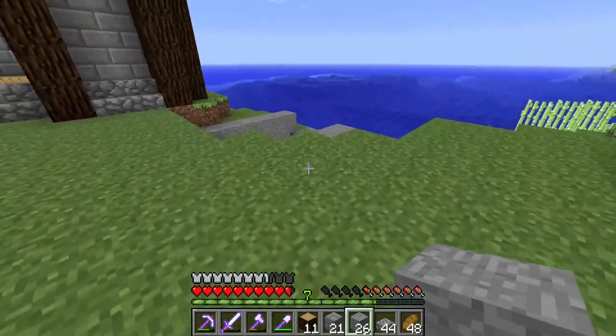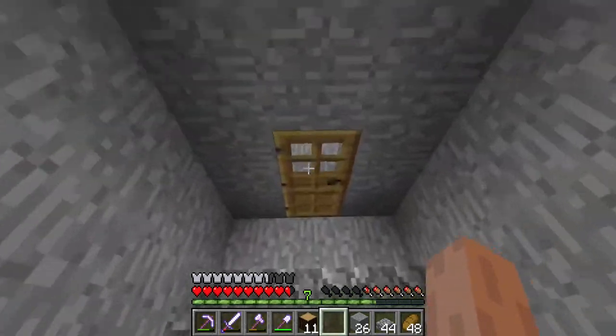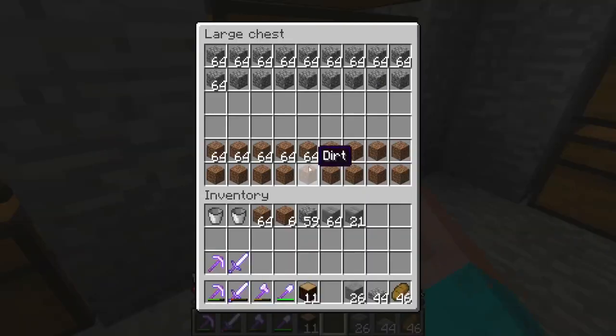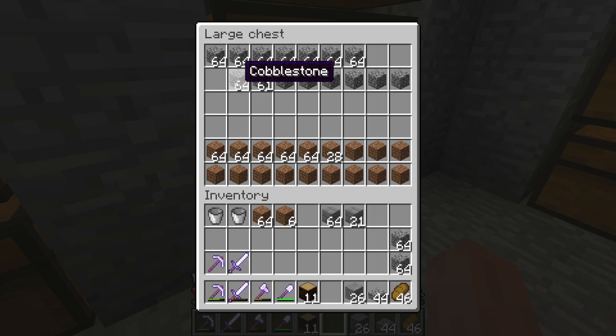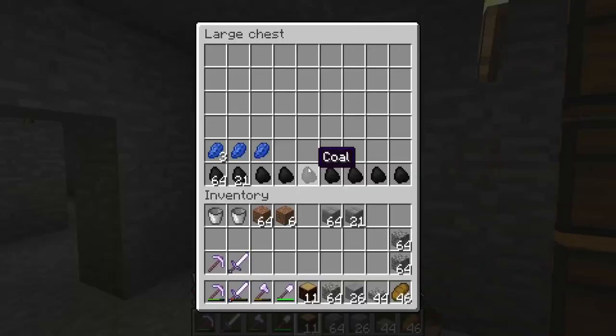So we're going to go smelt a little bit more stone so I can finish filling in the roof. Let's get some more stone going — two stacks of cobblestone. This is all decorative building here, so we'll do two more stacks of stone. That way I know I have a little bit extra in case I need it. We're going to have to go mining for some quartz sometime.